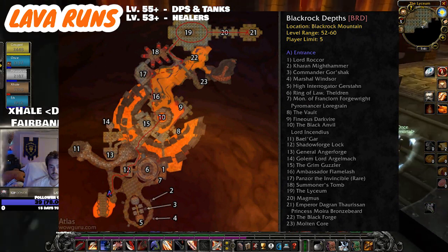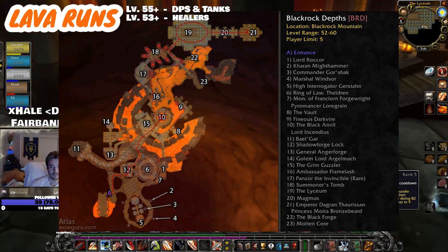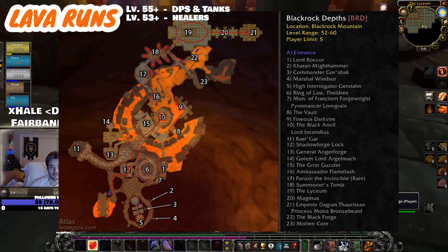Lava runs have it all and they're one of the best ways to get geared and attuned for the first raid, Molten Core. If you're not already doing them, you're behind. Now let's get to the pathing.